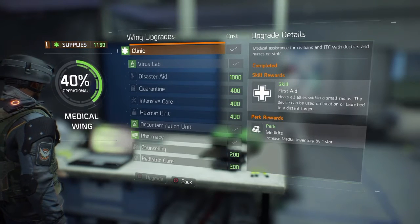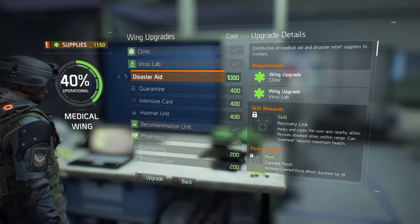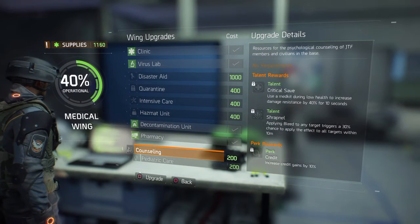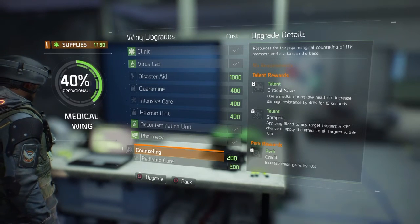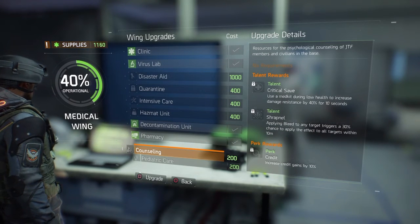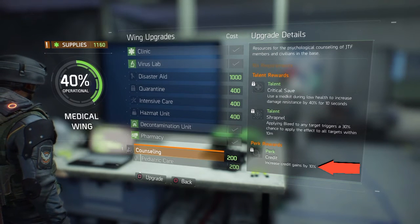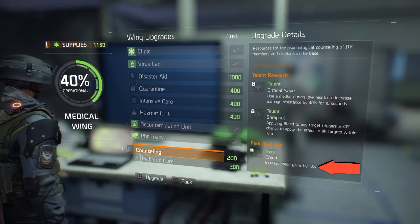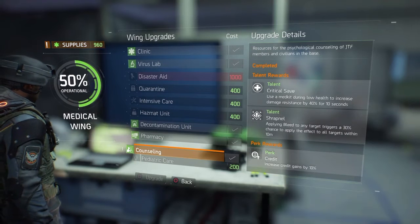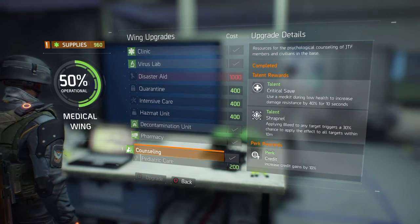If you're just starting out, a good thing to do is have a look at everything and see what you want. But specifically there is this one called counselling - this is a very good one to do because as well as giving you different talents, the perk reward is what we want here. It says increase credit gains by 10%. I'm going to upgrade that now. You will get credits for missions and then credits for selling, so 10% extra makes a big difference over time.